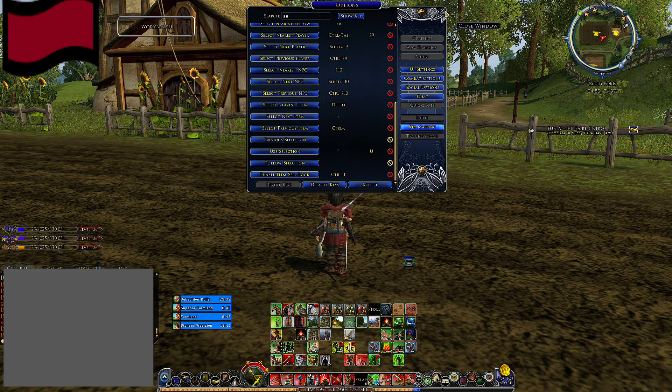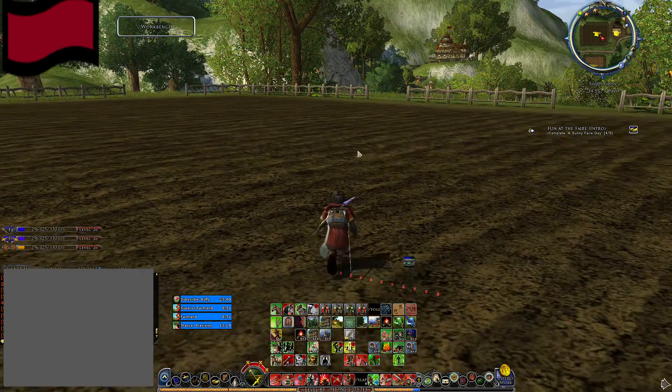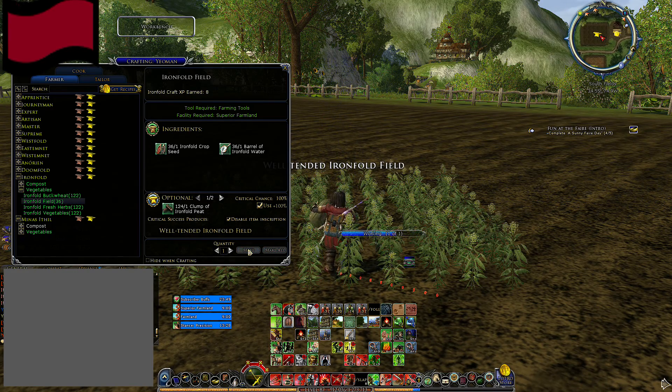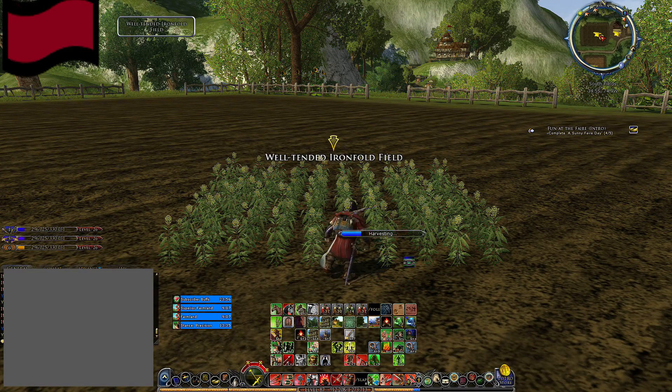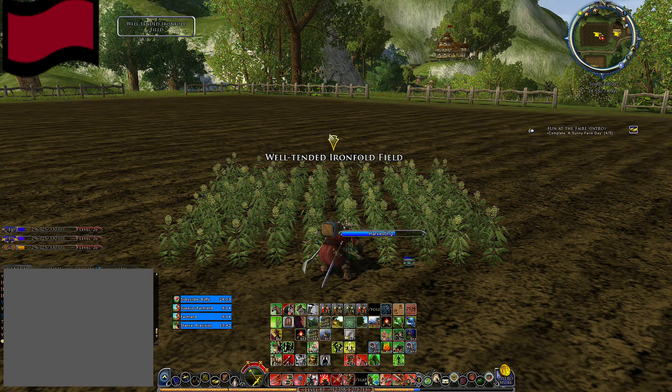The semicolon and the apostrophe are right next to each other, so this sets me up with a couple of buttons right next to each other which select the next object and use it. So let's go do some farming. This is what people do — and then they want to harvest it, using the Delete key and use.